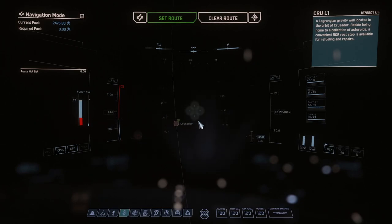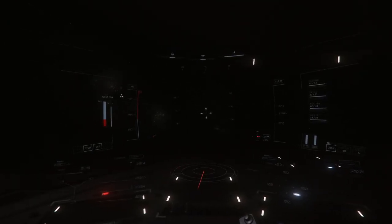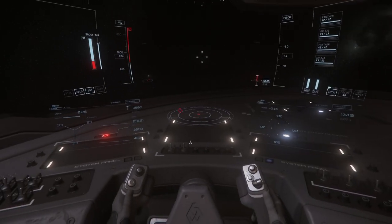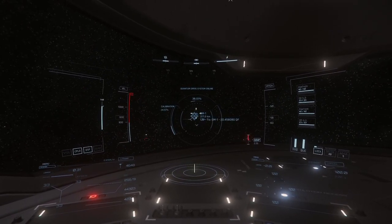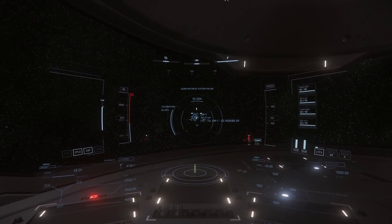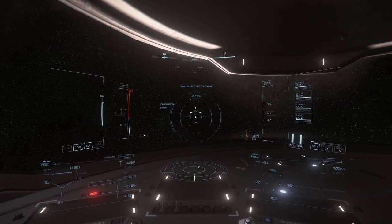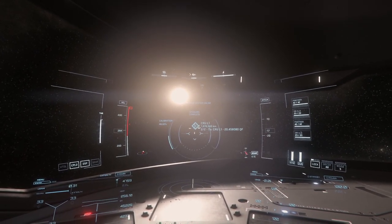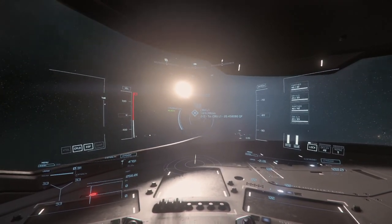Let's go to Crew L1. See if it works - there we go. Let's get the old quantum travel on. And during that flight, now we're going to find the planet - there we go. During this travel, I will show you the turret, which is pretty cool.